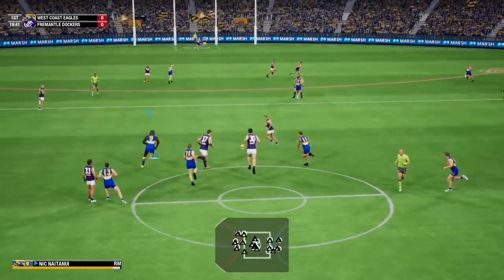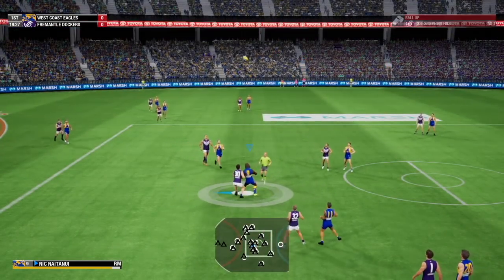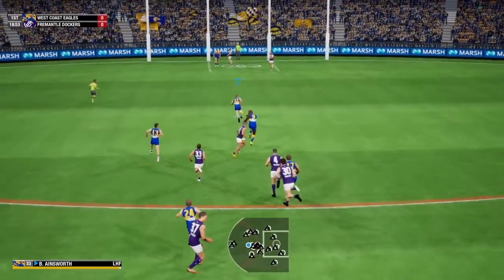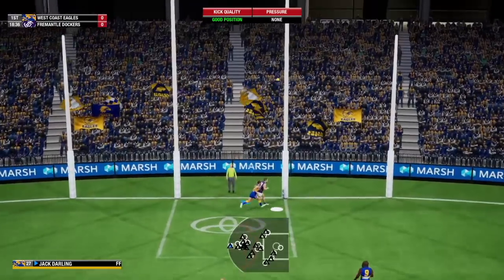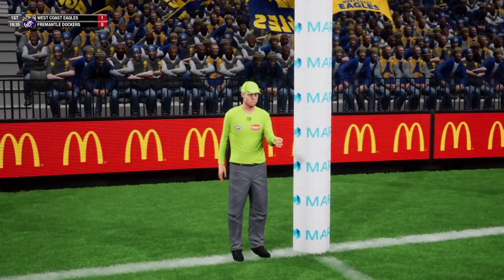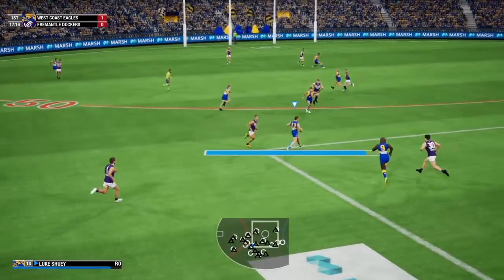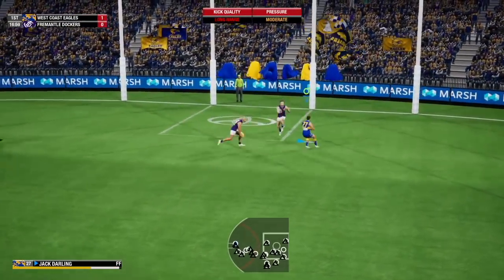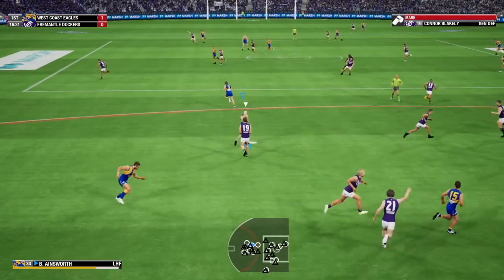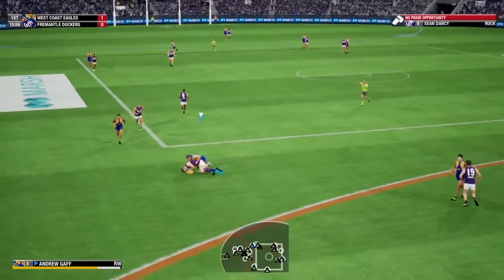Come on, Nick. The tap from me there was questionable — tapping it in the space where there was no player. Ainsworth — the youngster, I think he's a left footer — and typically hits the post. No surprise there from Ainsworth. Shuey goes long and Darling's there, but he's outnumbered. That is a good rebound there from Mundy. Ainsworth steps up with a big smother. Sean Darcy brought down. Good intensity, boys.